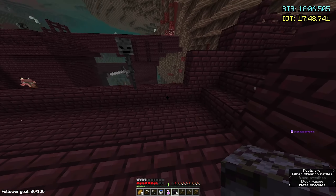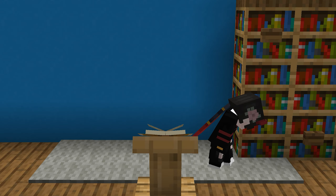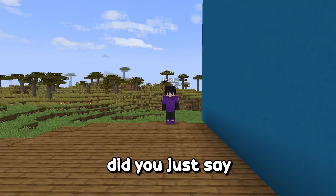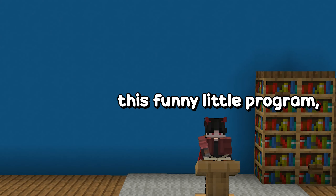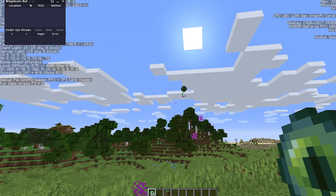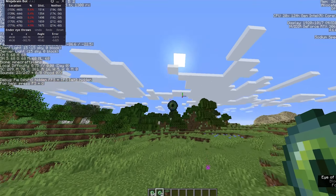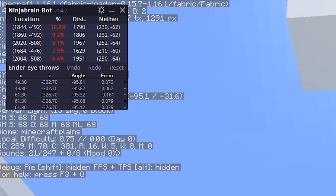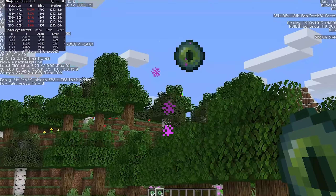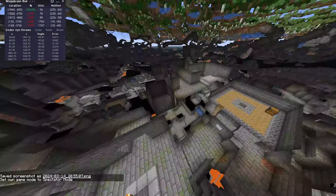This helped me cut down my time drastically and I started making it into the fortress in under 20 minutes, which is still not good for a 30-minute speedrun. For the stronghold, there's a program called NinjabrainBot which does all the math for you. You throw one eye of ender, note the angle, move, throw another eye and test it again. You keep getting a percentage, move to the location, throw another one, and you get 100% — congratulations, you've found the stronghold.